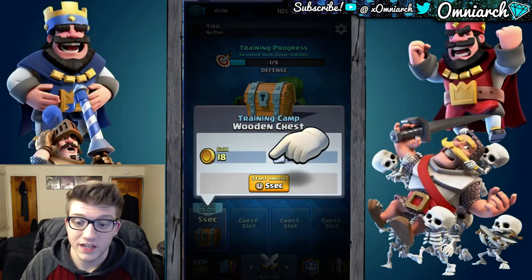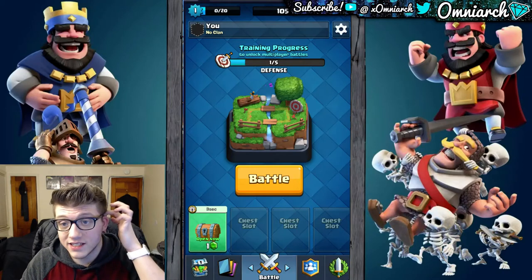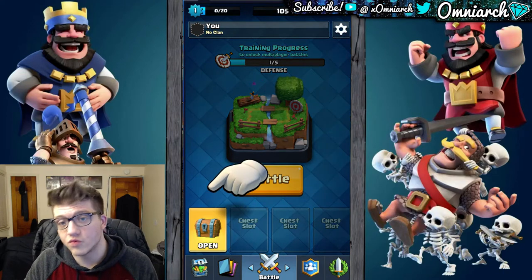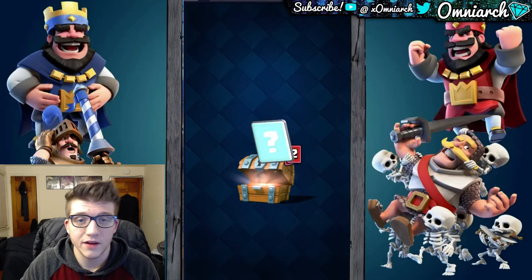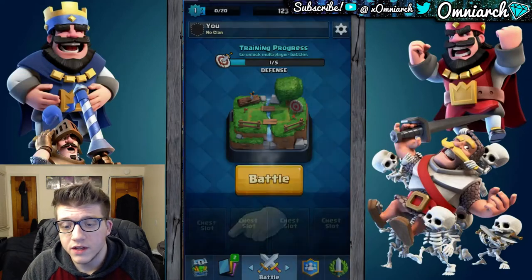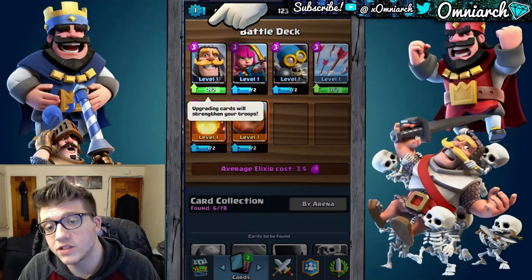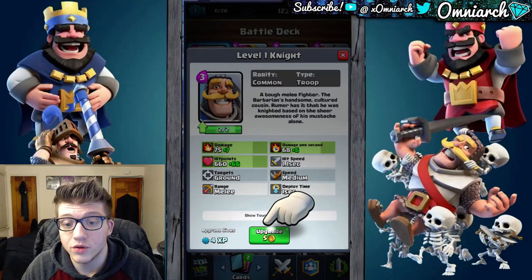Nothing was stopping us from winning so there was no way we could lose. We have five seconds to unlock our first chest. You could use a gem to speed this up, but gems are the premium currency of the game — they cost real money. You can earn some in chests, but for the most part you'll be paying for them. We get 18 gold, one knight and two arrows. Let's go check all the cards you can unlock versus the ones that you do have.